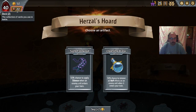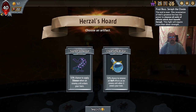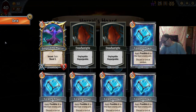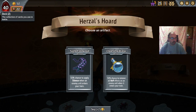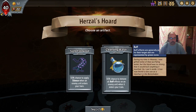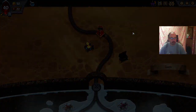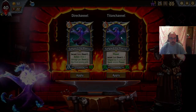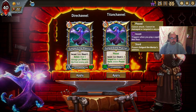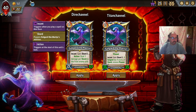We are up against Seraph the Chaste, who will silence buff effects. So we have to face the Sweep Boss, the Pyrowings, which can be silenced. But Cleansing Water is very helpful against a lot of Trials, so I'm going to take Cleansing Water. We have Dire Channel — Incant gain Shard 1.